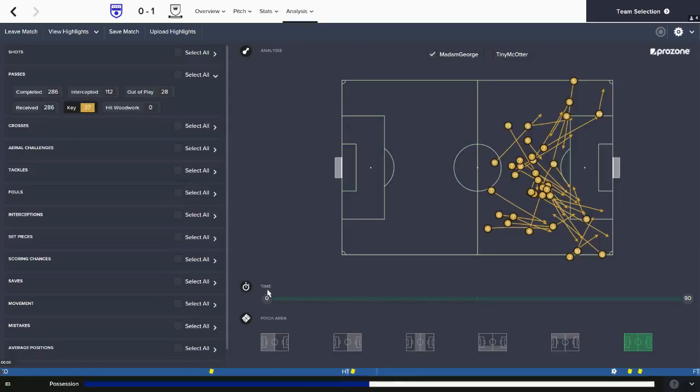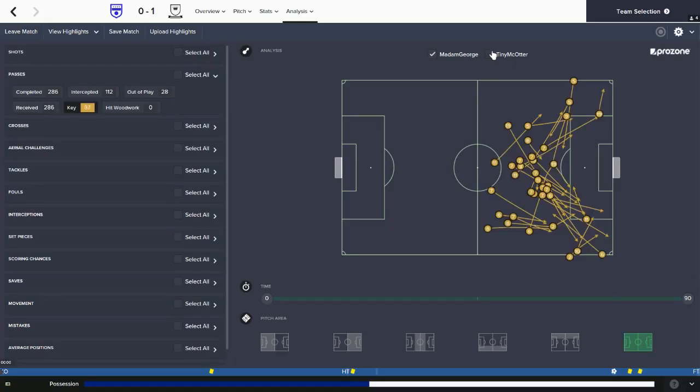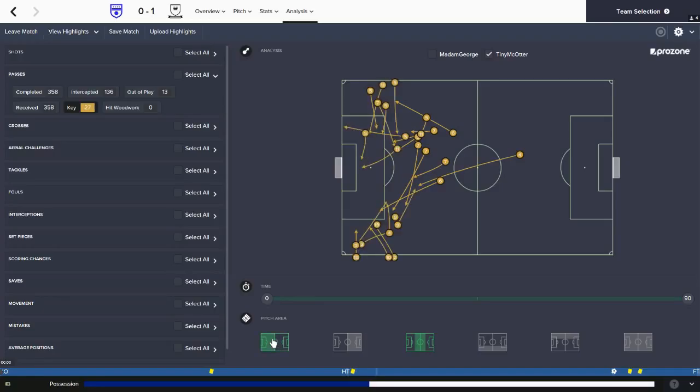Looking at key passes now from Madame George against Tiny Makota: 37 key passes from Madame George in total, of which none come from very deep. Here are the ones from moderately deep, and toggling on and off the ones much closer to goal. Flank-wise, we've got four happening down the left-hand side of the pitch and quite a lot more down the right. So Madame George were more dangerous down the right than the left in this match.